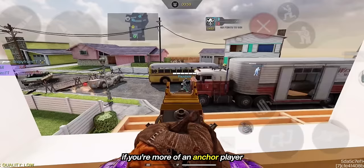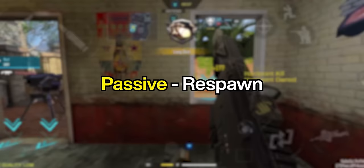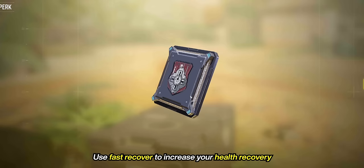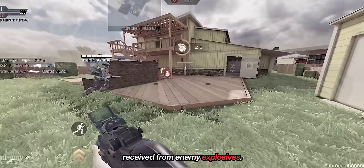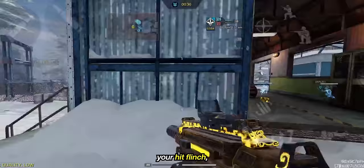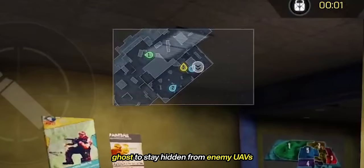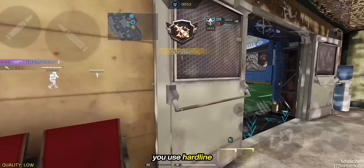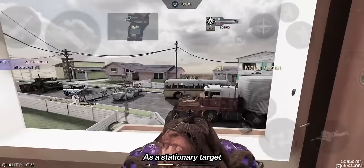If you're more of an anchor player who sets up and holds spawn points, or an OBJ player who locks down objective points, use Fast Recover to increase your health recovery rate by 35%, or Flak Jacket to reduce damage from enemy explosives. Toughness to reduce your hit flinch, Ghost to stay hidden from enemy UAVs when going for nukes, and Hardline to get scorestreaks faster. And don't worry about not having Dead Silence — as a stationary target, you won't be moving much anyway.